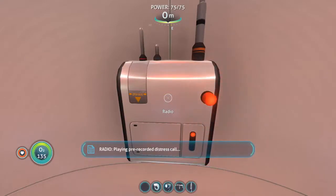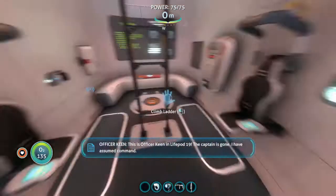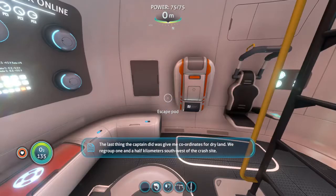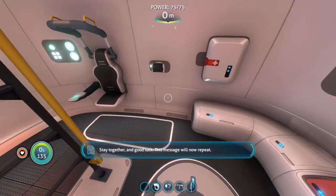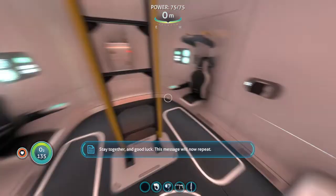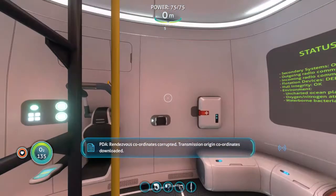'I am a pre-recorded distress call. This is Officer Keenan, life pod 19. The captain is gone. I have assumed command. The last thing the captain did was give me coordinates for dry land. We regrouped one and a half kilometers southwest of the crash site. Stay together and good luck. This message will now repeat. Rendezvous coordinates corrupted. Transmission origin coordinates downloaded.'